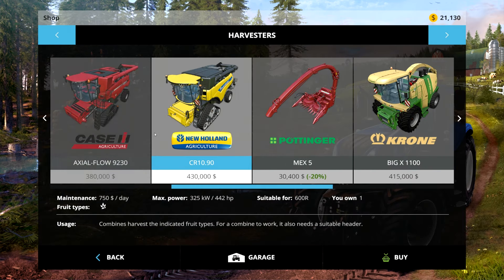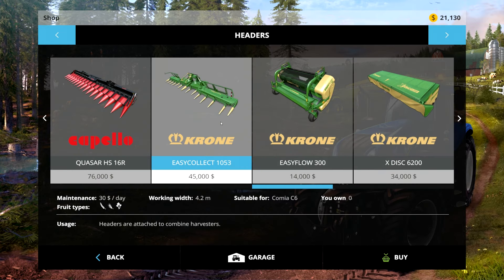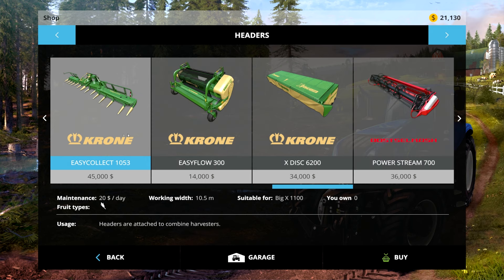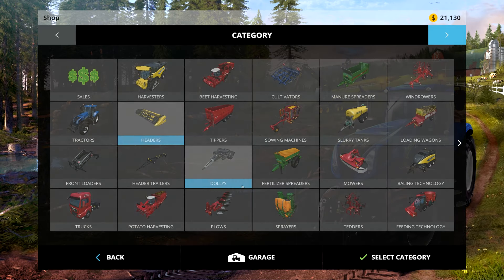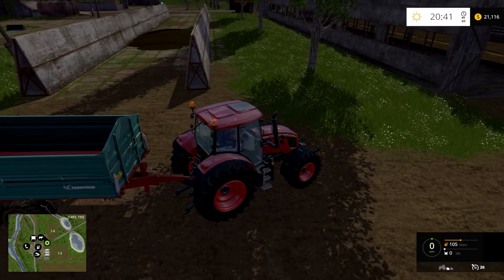Now we need 45,000 more. I think we're going to just try it — that comment was like 'Moose, the Krone header, it works.' I'm going to do it. If it doesn't work, we'll just sell it and buy the smaller one. I think we're going to have to do another load of silage — I'm sorry, you're going to have to watch this one last time.